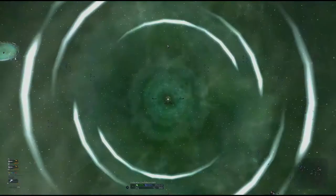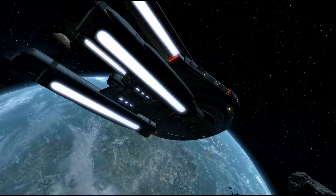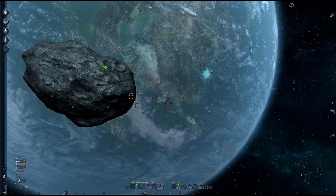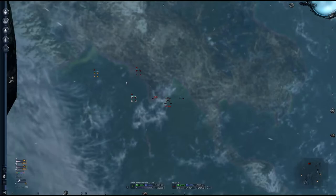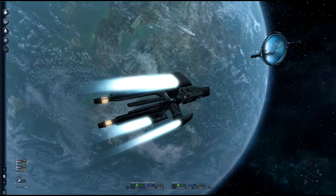I ended up doing a lot of patrols going from Argon space over to Boron space and back, taking out pirate after pirate. Until eventually I came into a system close to Argon Prime and ran into, for the very first time, a new enemy — Xenon scout ships. I haven't seen these guys yet, so I'm not quite sure what to expect firepower-wise. We're pretty deep into friendly territory, so I'm thinking these guys were spawned due to the patrol mission I'm on, and not the actual faction-conquering AI I put into the game.